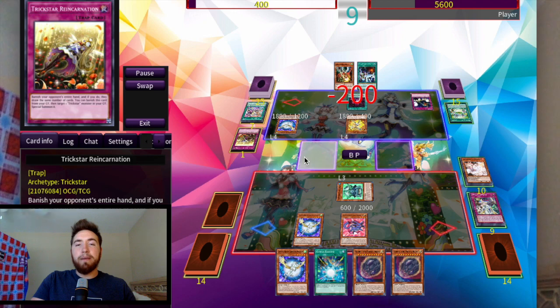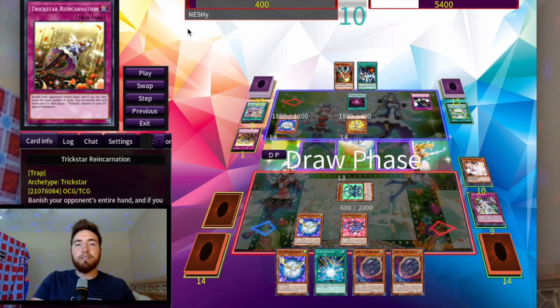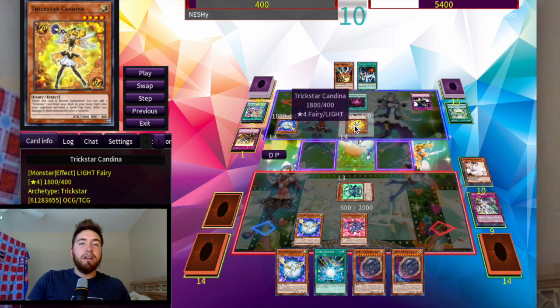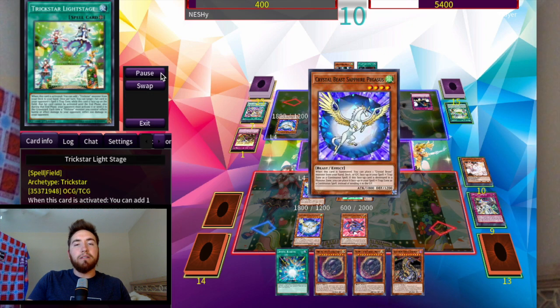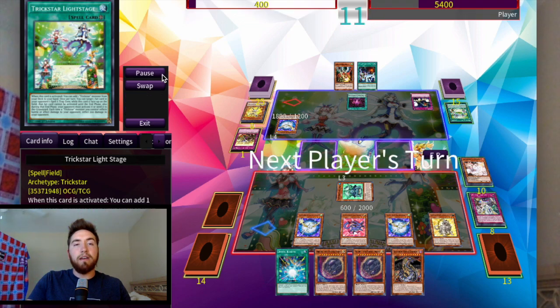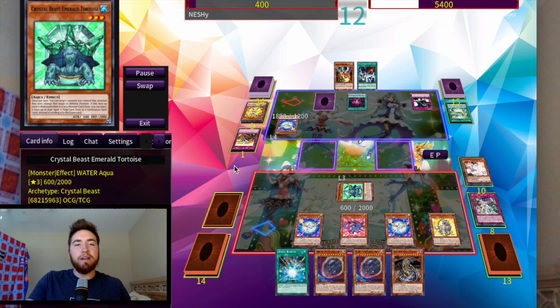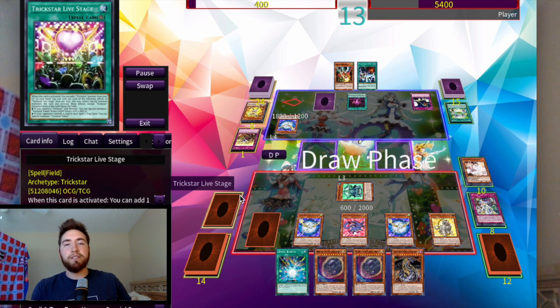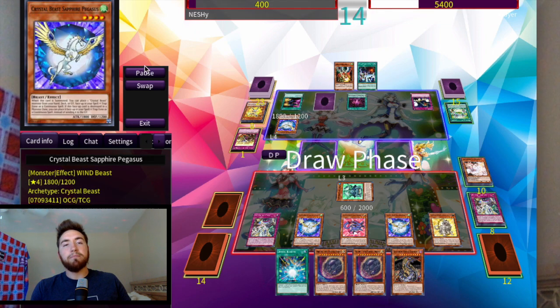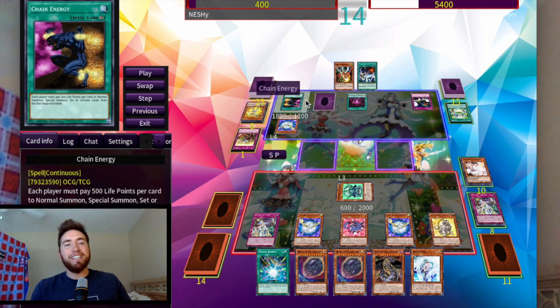They activate that nightmare card again. We get a Pegasus and he runs into it, losing 200. We're down to 400 life points — we have to make something happen. We can't activate a single spell card or we immediately lose the duel. Good thing we're just going to normal summon Pegasus and put Topaz Tiger there, then try to crash into Candina. We're protecting our life points with Tortoise right now — he's the guardian. Then we top deck Conclave, pretty sweet, so we give him back the Crackdown and take our Pegasus back. But then — what is this? Chain Energy: each player must pay 500 life points per card to normal summon, special summon, set, or activate cards.